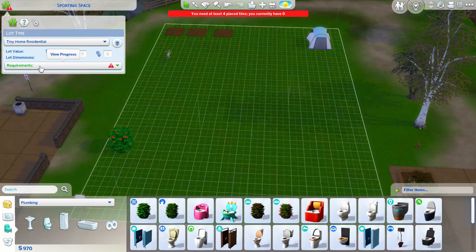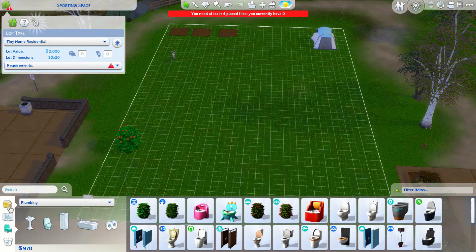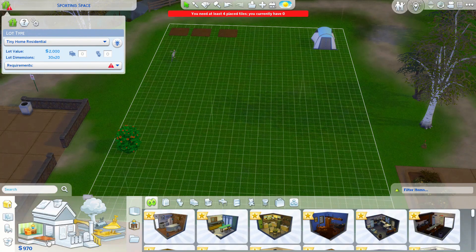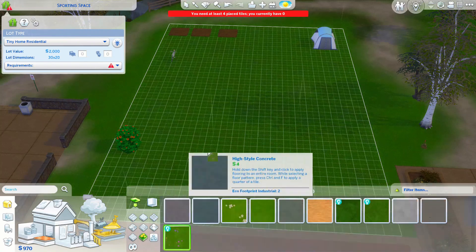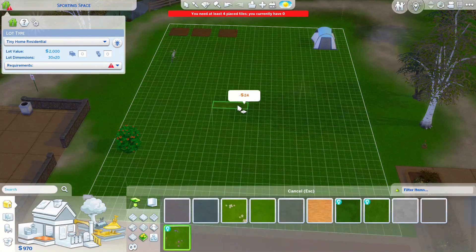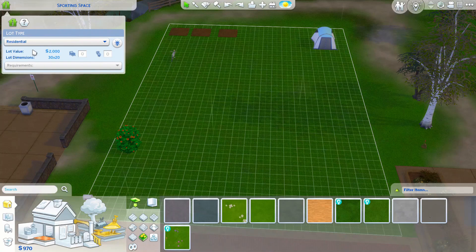It says you need at least four placed tiles and you currently have zero, so I'll just put some random tiles down. I don't know how this works — okay, well, we're not gonna put it as a Tiny Home right now, whatever.